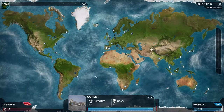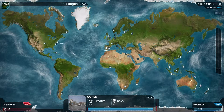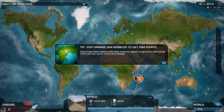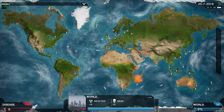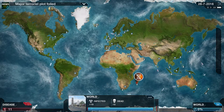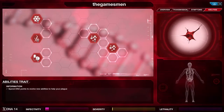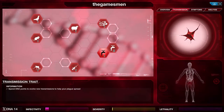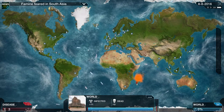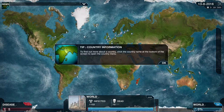We've infected Madagascar. In the top right you've got arrows to speed up the game. You can click the orange ones to get DNA points as well, which helps you evolve your virus. We'll get a couple of them until we've got enough to do the second water upgrade. I'm doing water because Madagascar has a port — so that's the best way for it to spread across.